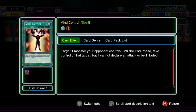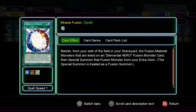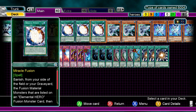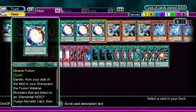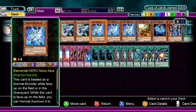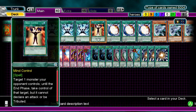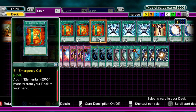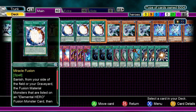Next up we have Mind Control — pretty nice. You take control of a level 4 or 8 monster your opponent controls, or just finish them off. 3 Miracle Fusions is a must in Elemental Hero decks. In this deck, we're not running Polymerizations or Elemental Hero Woodsman because it's not really needed — it slows down the deck. All you really need is Ocean, or Bubble Man and Alias. Keep in mind, if you draw a hand of 3 Bubble Man and 3 Alias, Miracle Fusion becomes a dead draw.